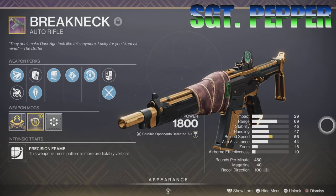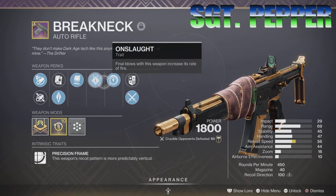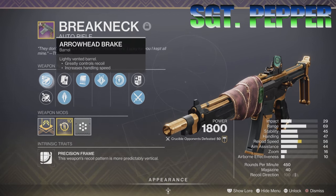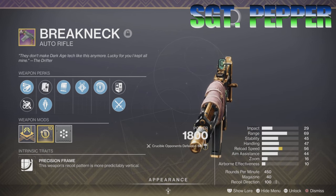Take a look to my right — here are the attributes of the weapon. Take a moment. And on my left are the perks: Gun and Run, Onslaught, Under Pressure, Armor-Piercing Rounds, and the Arrowhead Break.